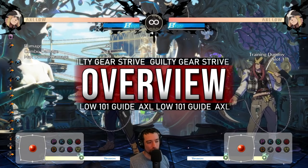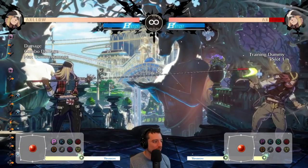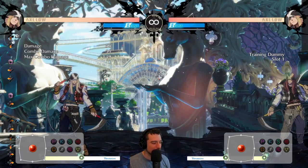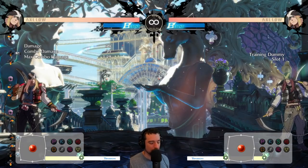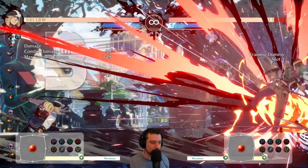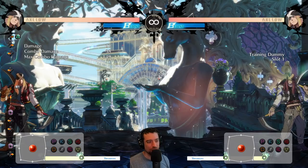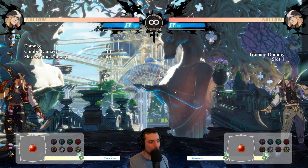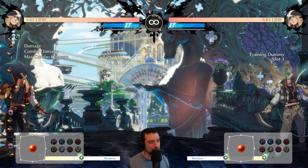Axel is kind of like your Dhalsim-type character in Guilty Gear. He has very long reaching limbs and no other character really has this. His main thing is that he has some of the best full screen presence in the game, especially with Rensen or Sickle Flash. He goes full screen, controls the pacing of the match and forces the opponent to come to you. So if you want to force the opponent to play defense, Axel is probably the best character for that.